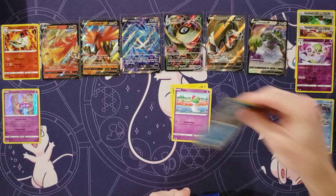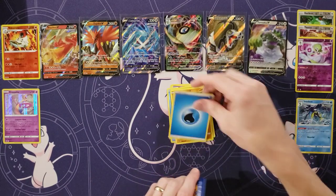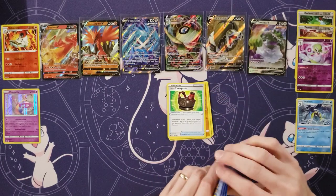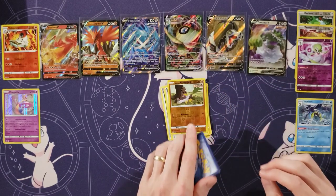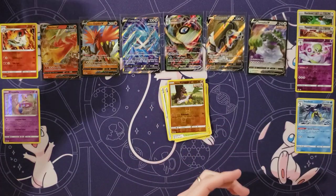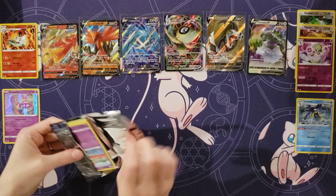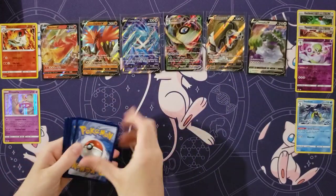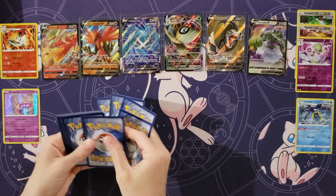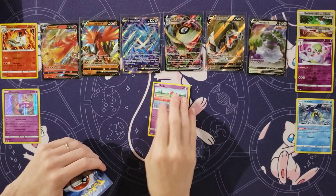Mareep. Ralts. Castform. Snover. Yamask. Energy. Chestplate. Flaffy. Path to the Peak. Glarian Farfetch'd. And Zangoose. Maybe just a couple rares here and then we'll pick back up. How about an Alternate Art V and a Secret Rare? I think we still have one of those left in this box.